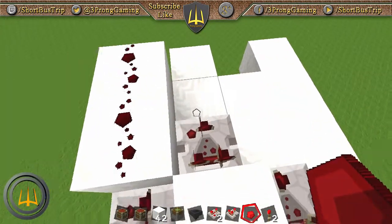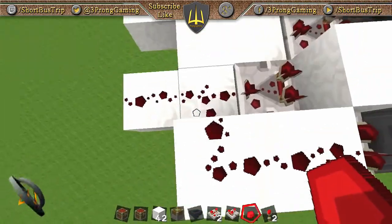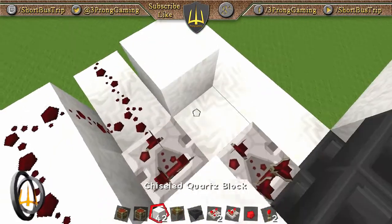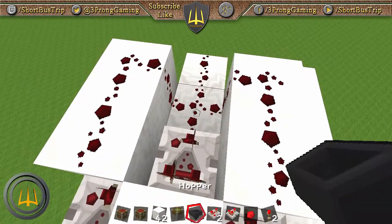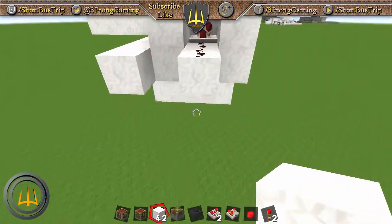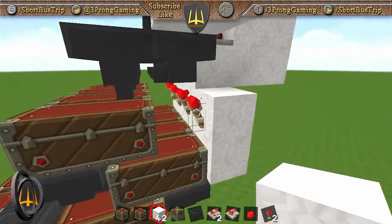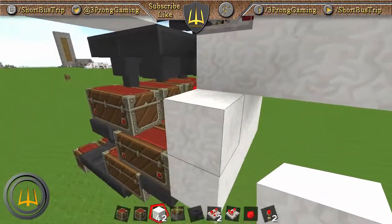Same thing on this side — repeat a carbon copy of that. To keep the redstone from interfering with each other, go ahead and take a block and stick it up top. We don't need any redstone on the miscellaneous section — we don't want any torch there either, otherwise it'll shut that off and clog the system.